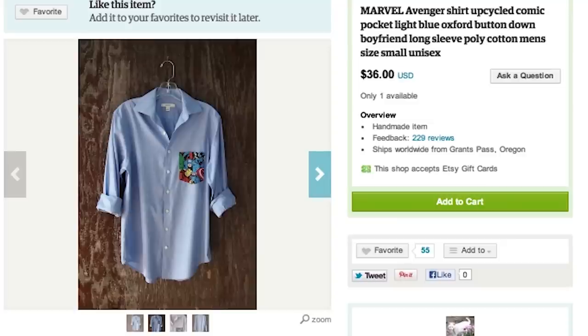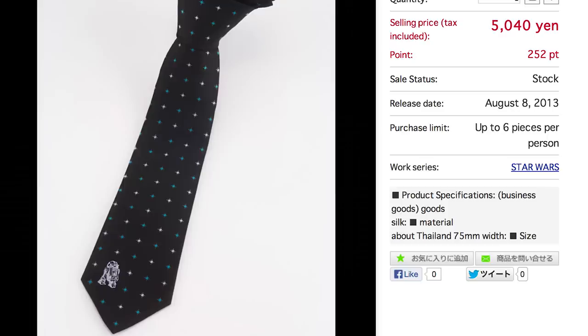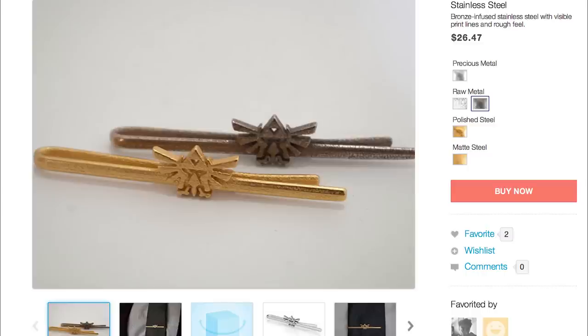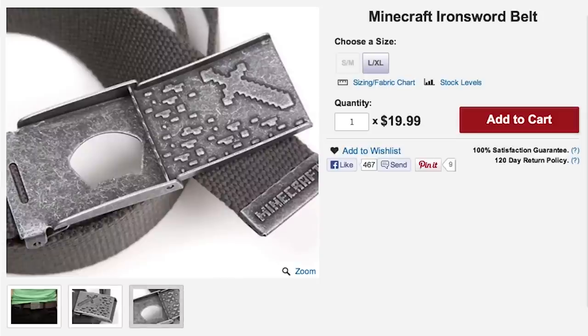But if you're feeling fancy, button up your up-cycled Avengers pocket shirt, put on an R2-D2 tie, and secure it with a Triforce tie clip. Don't forget to tuck your shirt in so that everyone can see your Minecraft Iron Sword belt, complete with bottle opener.